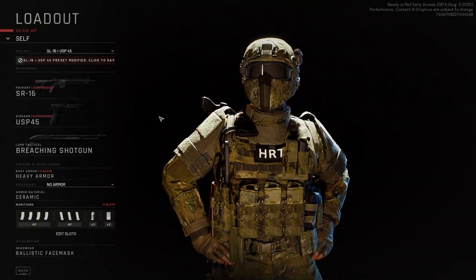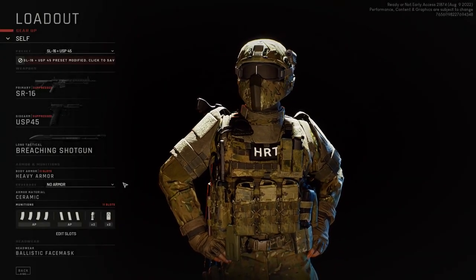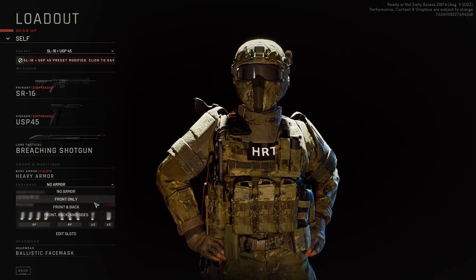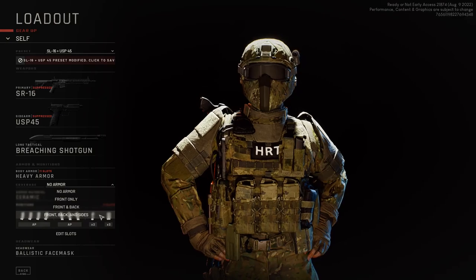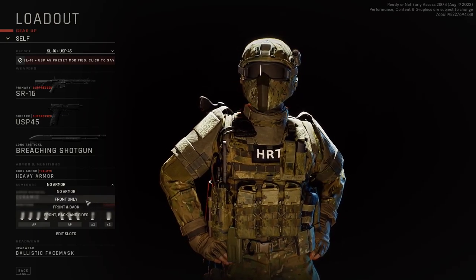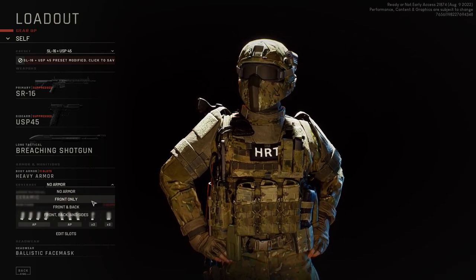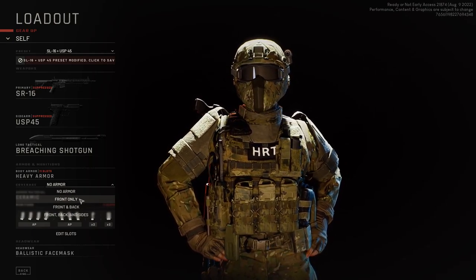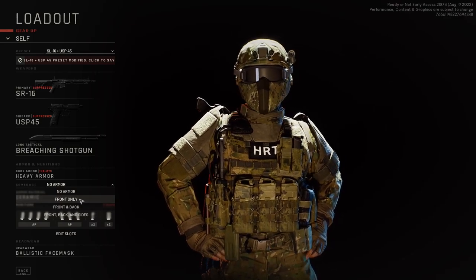Now let's look at the coverages. Heavy armor and light armor have the same three first choices, but only heavy armor offers front, back, and sides. My personal opinion is that you only ever need to run front only, for the simple fact that if you clear rooms properly and make sure there are no suspects left unchecked, you won't ever get shot in the back.